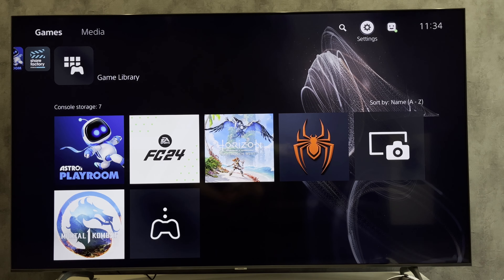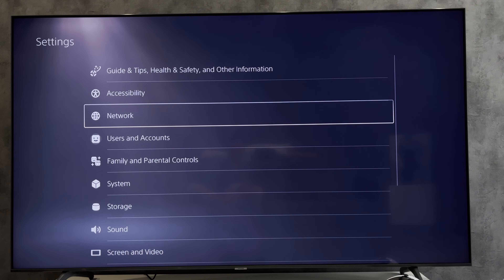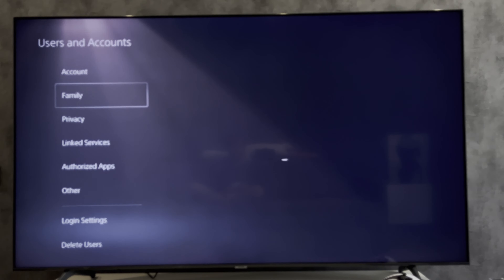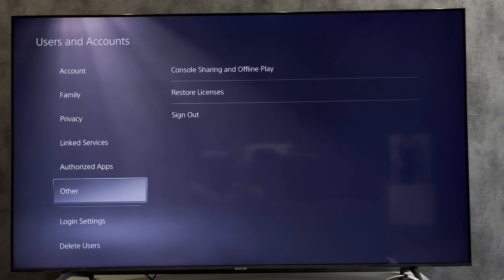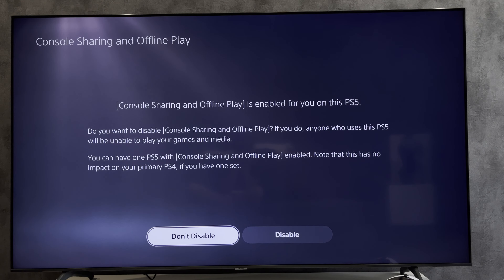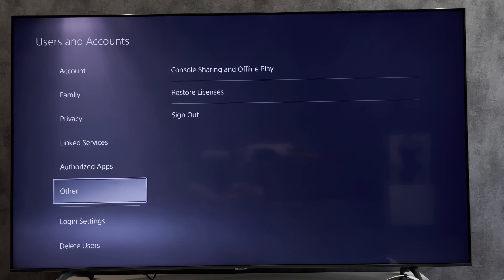Hello everyone, you're on the Geekbox YouTube channel. Today you will find out how to play PlayStation 5 without internet. Open Settings, Users and Accounts, Other, Console Sharing and Offline Play. Enable these options — they must be enabled. Restart the console.